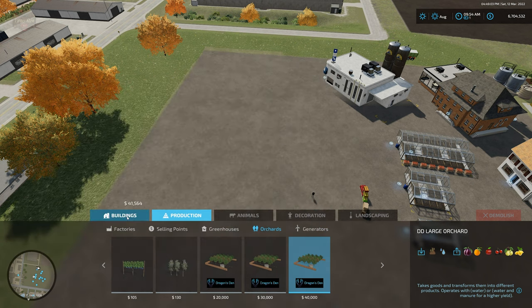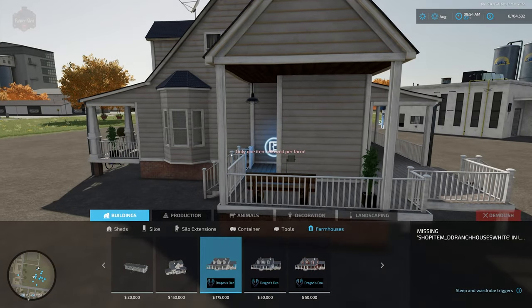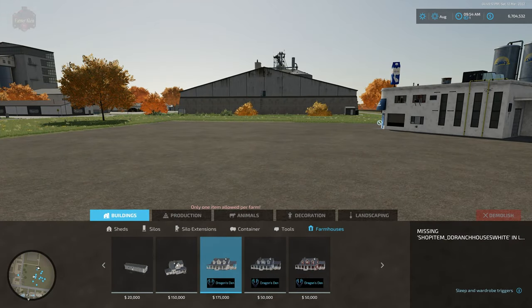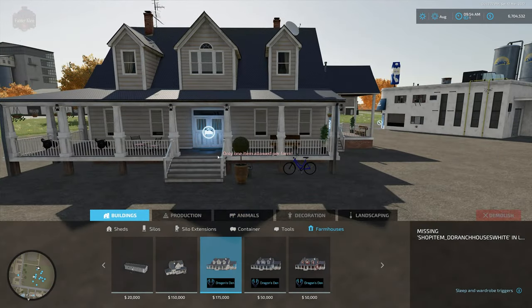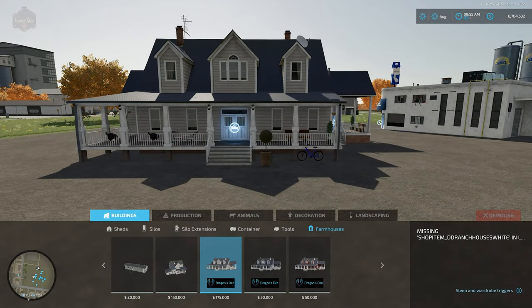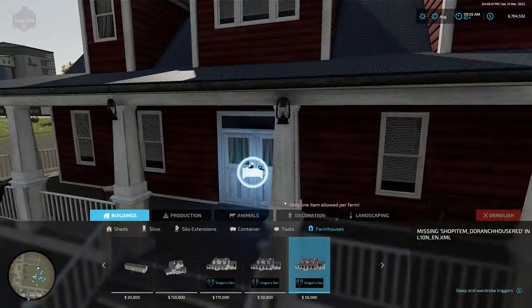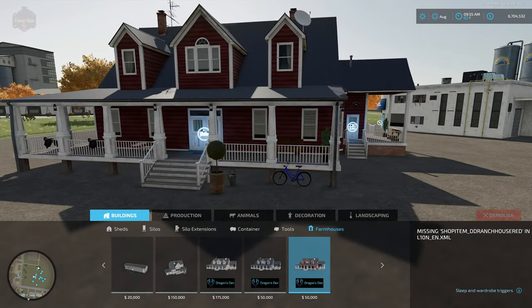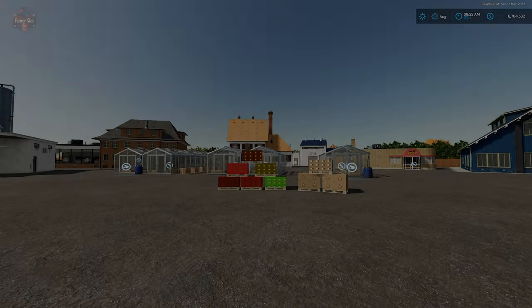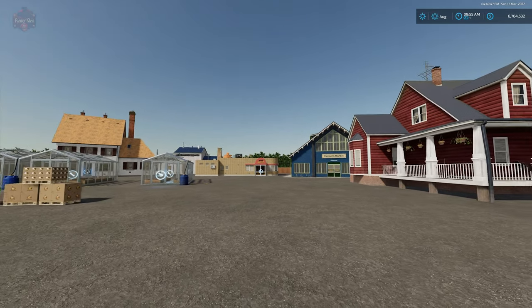Over in buildings under farmhouses, we actually have three farmhouses. There's a white skin farmhouse that looks like the farmhouse in the northwest of the map, with a sleep trigger in the front and a wardrobe trigger on the side. We have a white variant, a blue variant, and my favorite — a red variant. They're $50,000 each. The farmhouses feel like a bonus to this mod since they don't really have anything to do with production.